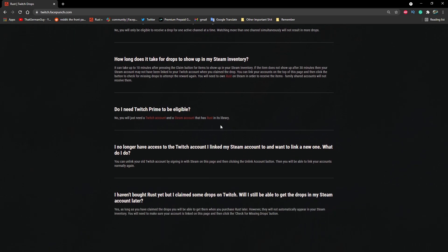What do you need? All you need is a Twitch account, a Steam account, and you need to own Rust. No Twitch Prime required, no extra fees or other things — just a Twitch account, Steam account, and Rust.